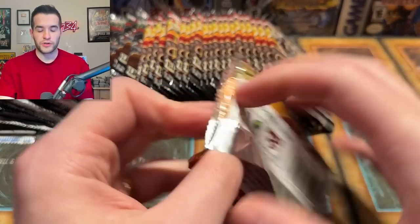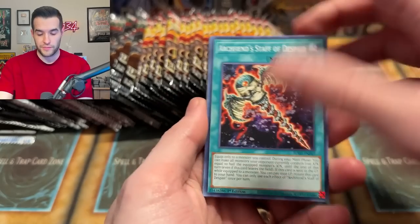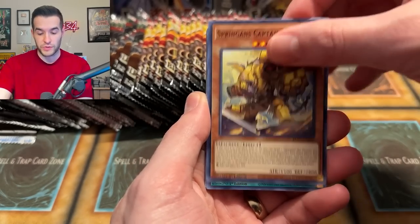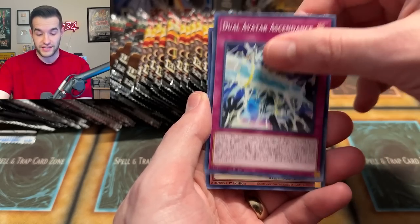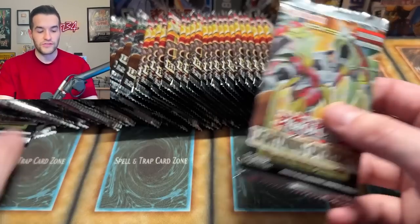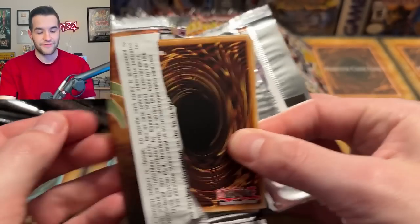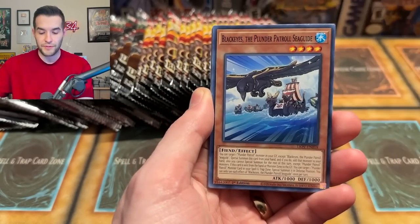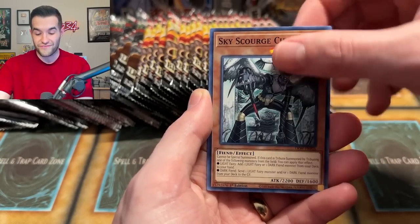We had good luck pulling a pot the other day out of a Mega Ten. We pulled a Live Twin Lilitreat — Live Twins are nice, they got a reprint. As I discussed in my Rise of Duelist video, sets last a couple of years and everything gets reprinted. It kills the value, but sealed product is still really expensive. These sets weren't very good overall, and anything decent out of them has kind of gotten waxed.